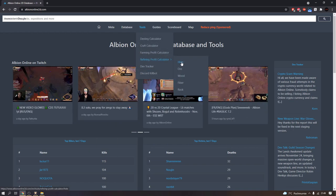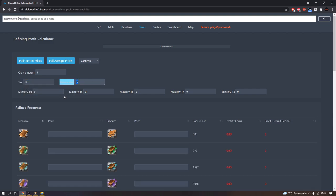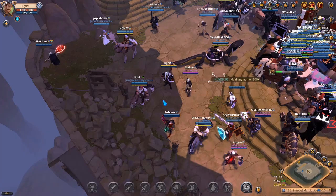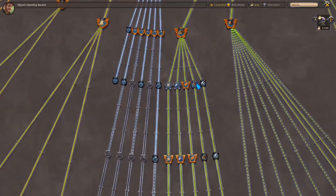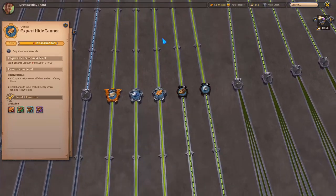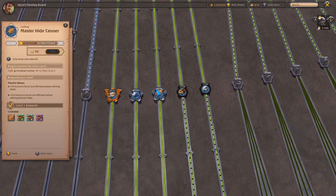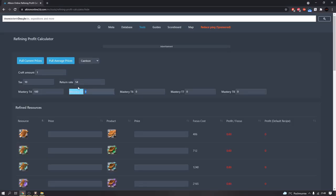I'm refining hide so I'm choosing hide. Craft amount: let's say one as an example. Tax is 10 percent. Return rate with focus in the town with bonus is 54 percent. My tier 4 mastery is 100, tier 5 is 100 as well, tier 6 is 94, tier 7 is 1, and tier 8 is 1. So I'm gonna write those values in.